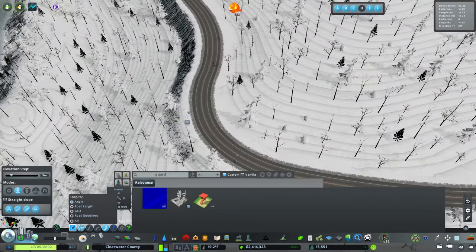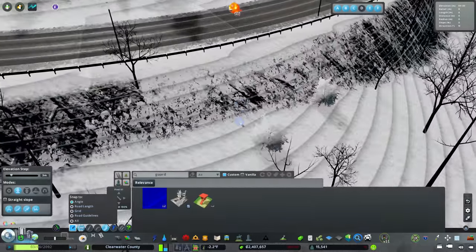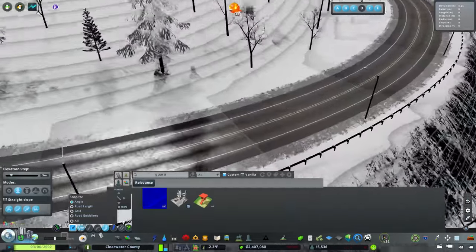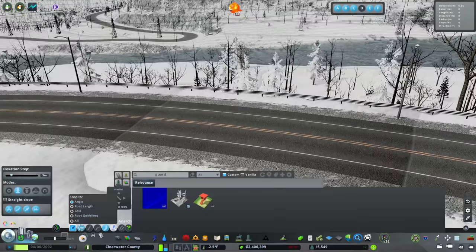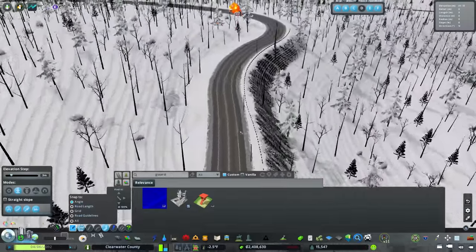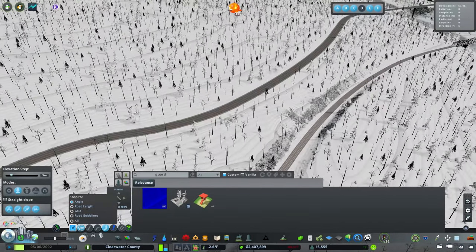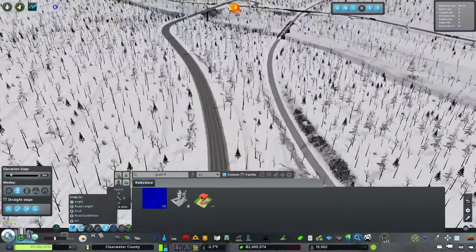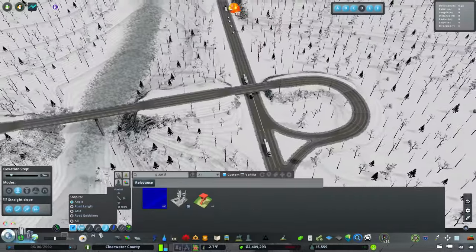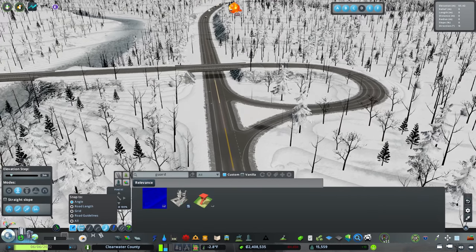I'll use the freeform tool for the guard rails - it won't be perfect but it will be perfectly acceptable. I added quite a bit of guard rail and thankfully it's in the right direction. You can reverse these by using the upgrade tool, just like it reverses the directionality of a road. Safety is really what would dictate whether guard rails are installed at a particular spot.